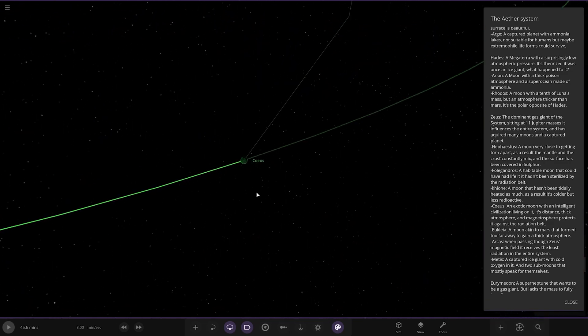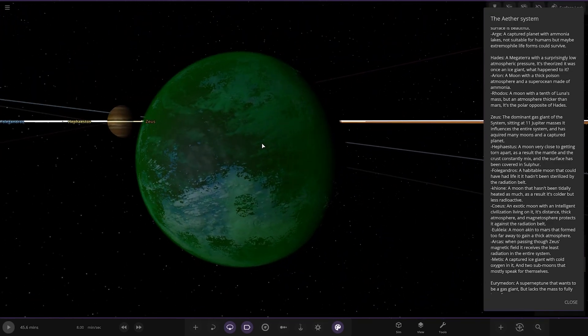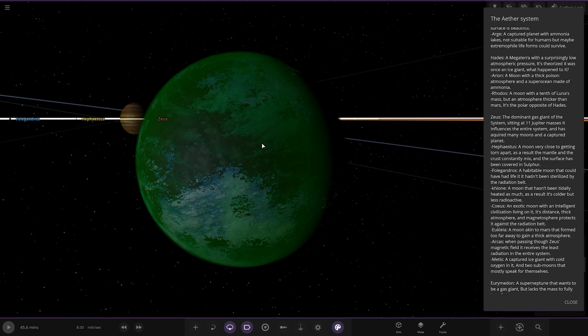We've got Kohos — a very green moon with an exotic environment and an intelligent civilisation living on it. Its thick atmosphere and magnetic sphere protect it against the radiation belt.